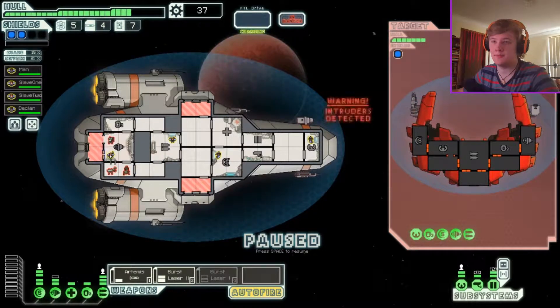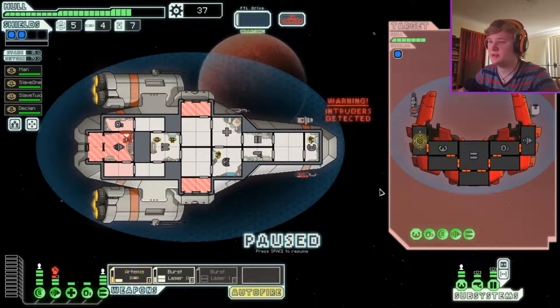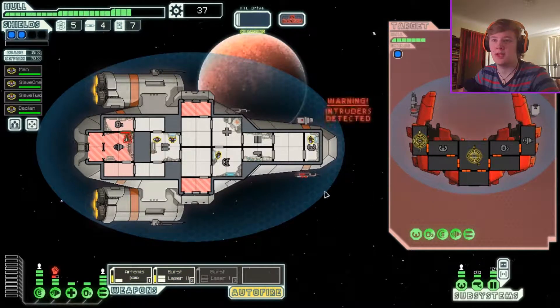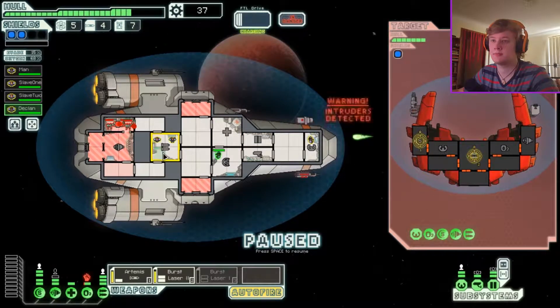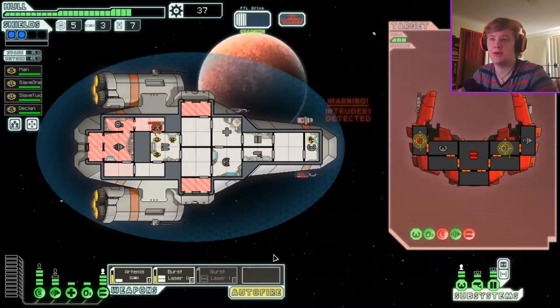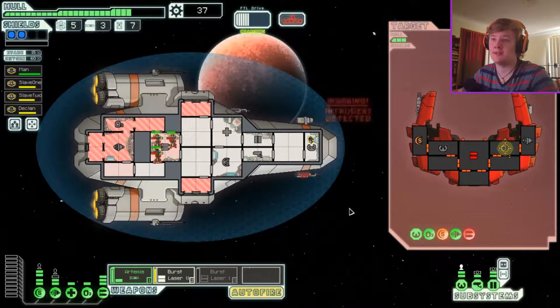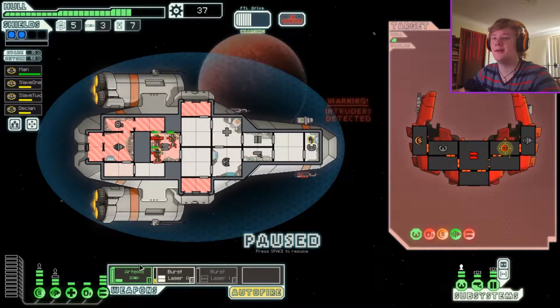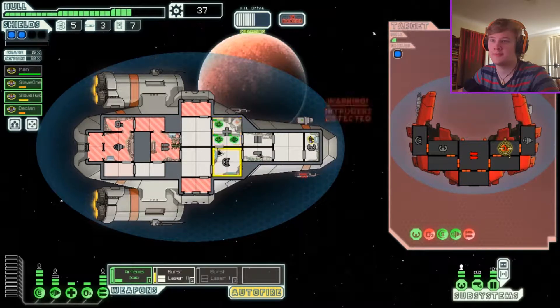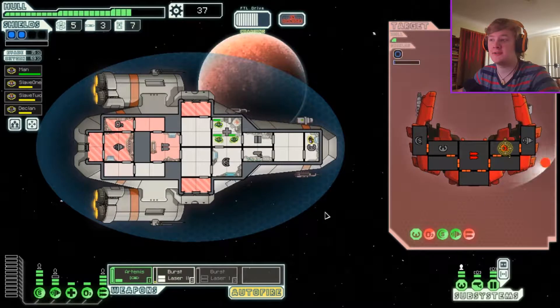Intruders are on board. Kill the shields, kill the weapons, and obviously just leave the doors open. I'm about to finish off your ship — you guys want to go home? I'm stonewalling out there. You're about to die. Everyone fight in the medbay. Easy — they all suffocated before they could get anywhere, and the laser's about to finish them off.